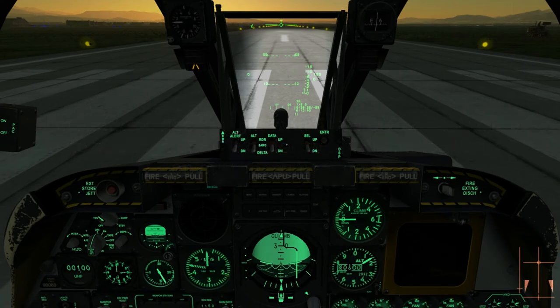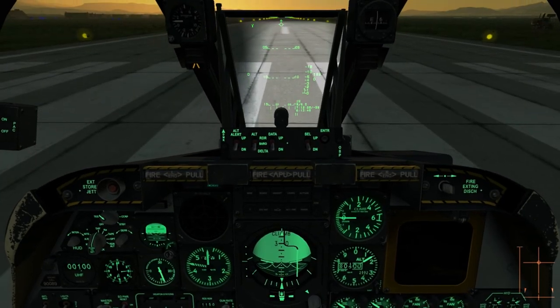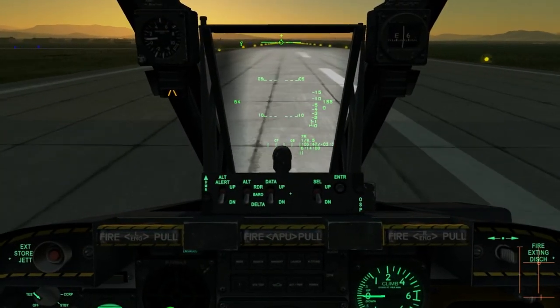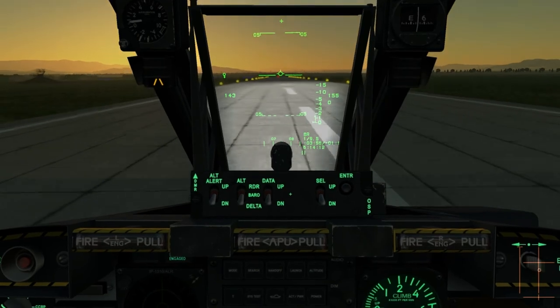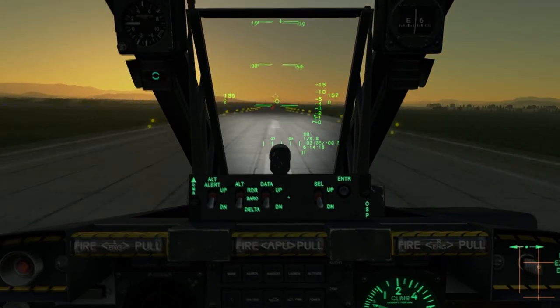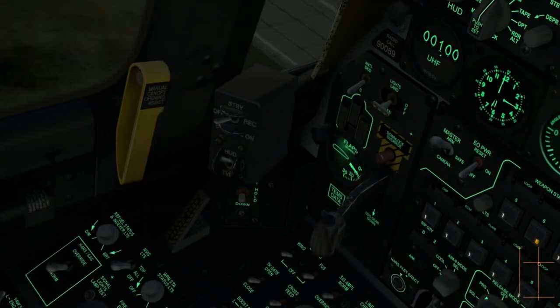Once lined up on centerline, hold wheel brake and move to full throttle. Release when ready and apply rudder adjustments to keep centered on the runway. As you go faster, the trim will ease the left yaw. Rotate around 130-140 knots. Hold no more than 10 degrees pitch and let the plane lift itself off the runway. Retract gear with G and flaps up with Left Control and F.